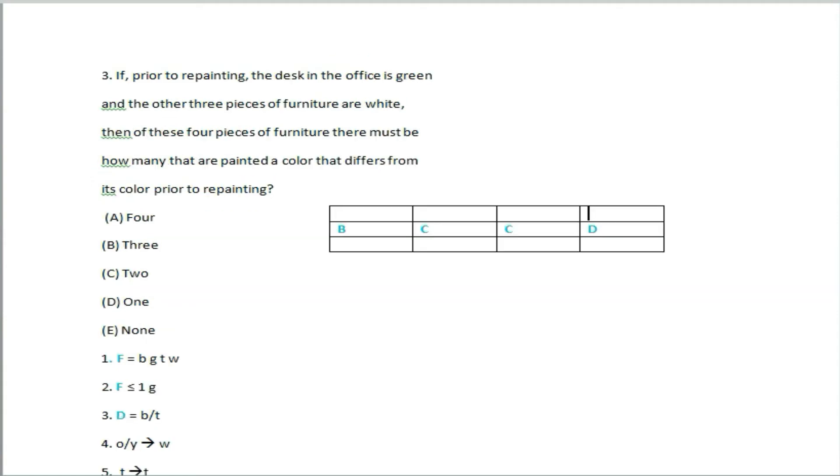Question 3: If prior to repainting the desk in the office is green, and the other three pieces of furniture are white, then of these four pieces of furniture, how many must be painted a color different from its prior color? The desk's color will change since green is not brown or tan. The white pieces must turn a uniform color. The answer is 2.